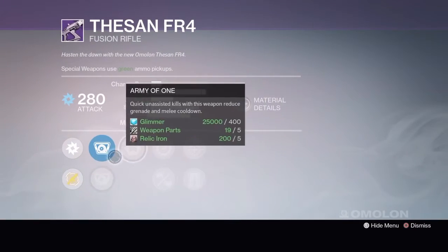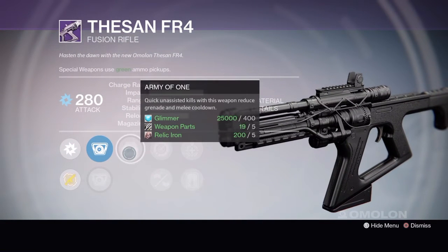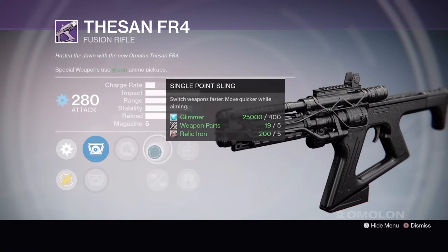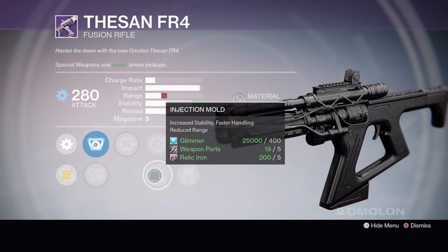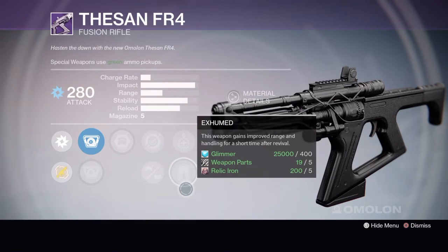Tier 2 has Spark IS-6 or Torch HS2, Army of 1, Single Point Sling or Injection Mold, Underdog or Exhumed.